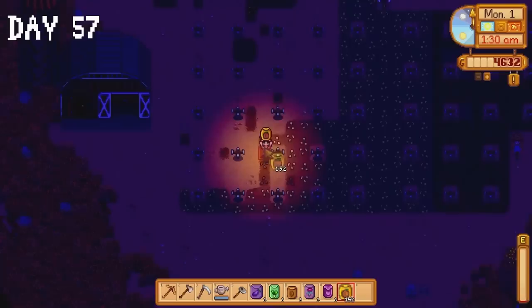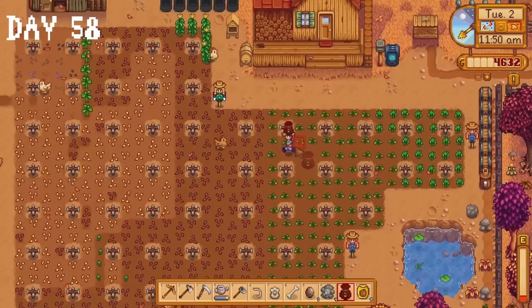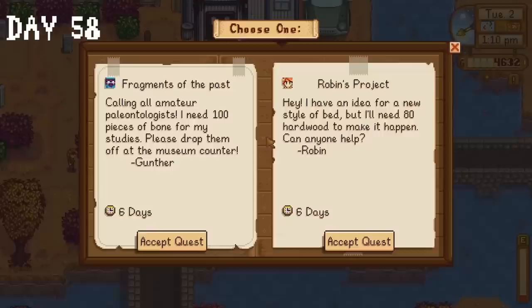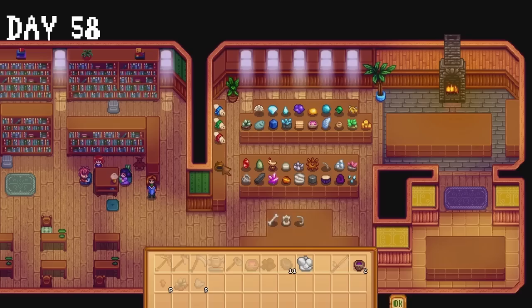The morning of day 58 is spent planting the rest of our seeds. I throw items we've been keeping for no reason into our shipping bin and finally plant the last of our pumpkin seeds. The special orders board has been built in town — we can either collect 100 bones for Gunther or 80 hardwood for Robin. I decide to go with Gunther's special order but spoiler alert, I completely forgot about it. I donate some bone artefacts to the museum and ask Clint to crack open some geodes.